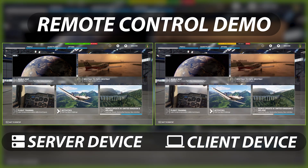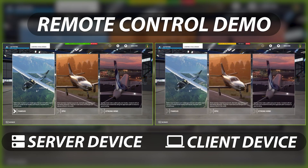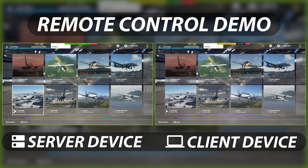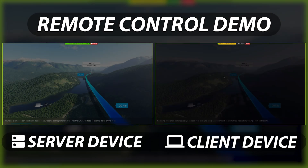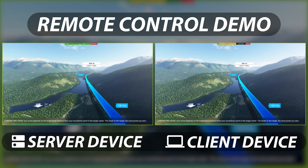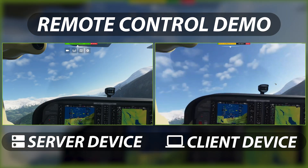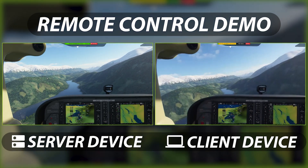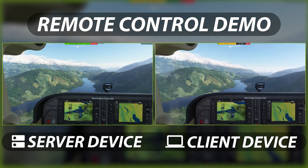Now we have everything ready, we can start playing. Let's have a go at one of these landing challenges — let's try the one in the Cessna 172. While it's loading, make sure you have Virtual Controller open and enabled to be able to use the mouse yoke. If you don't know how to set it up, check out my video on my channel. We can now see that I can use the client computer to control the game, which runs on our server computer.